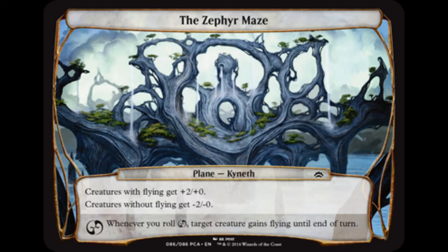If I were playing Planechase Commander and I wanted to include the Zephyr Maze in the planar deck, then I would construct an EDH deck in order to exploit this plane's static ability.